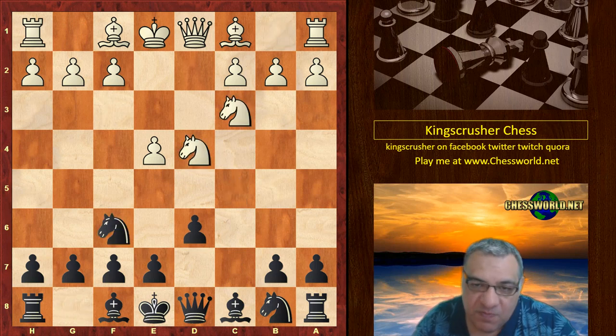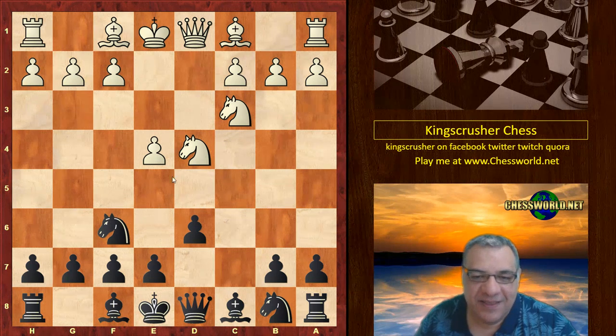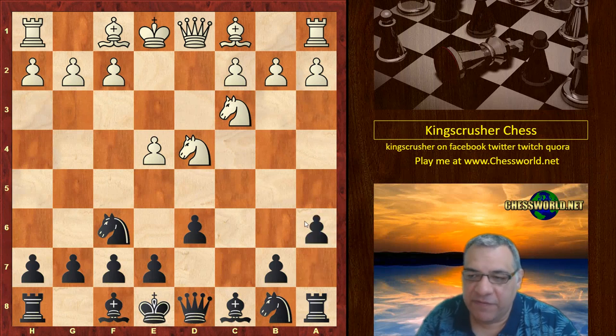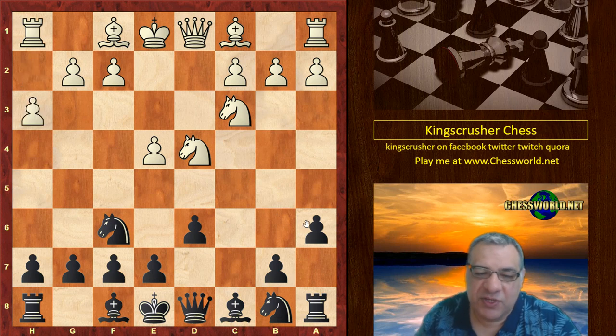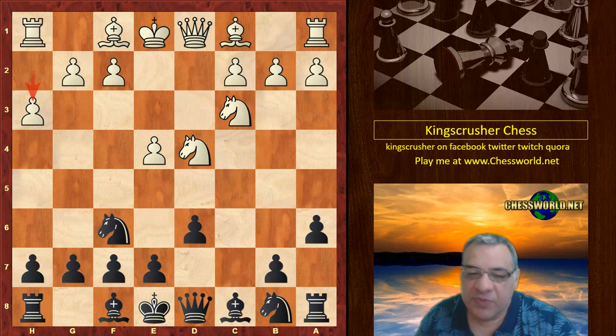To Dominguez Perez's credit, he didn't sidestep it. It seemed players were scared to play into this variation with Kasparov because he is the Najdorf guru basically. We have h3, which is actually going back to Fischer's time — Fischer used to play this move h3, so it's kind of interesting how Kasparov reacts to it.